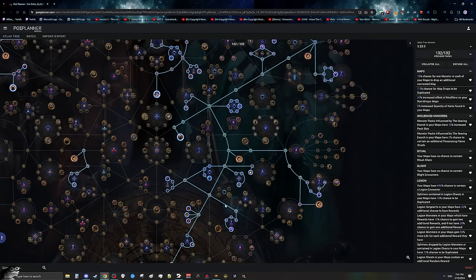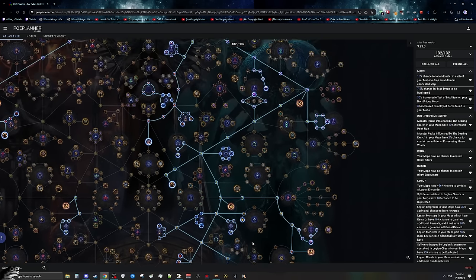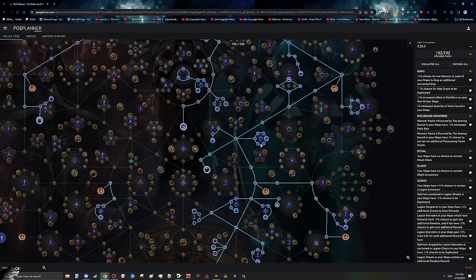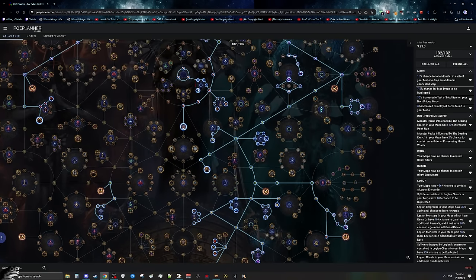With our tree, we are looking to pick up all the legion nodes as this will give us up to five legions per map, while at the same time picking up all the harbinger nodes. They're actually going to be very fast because most of the harbies we will just passively do while we do the legions. I end up doing most of my harbies for free while actually clearing the legions themselves. Currently, because fracturing orbs are about 30 div each, this is very much worth going for.